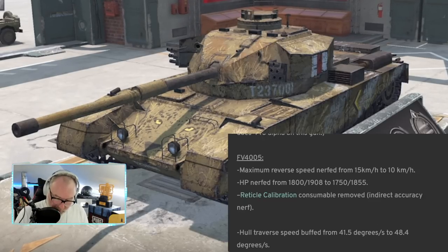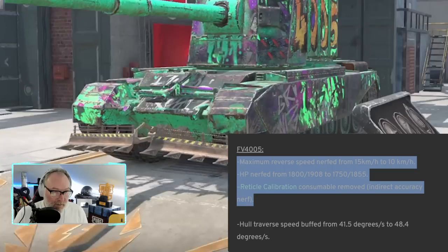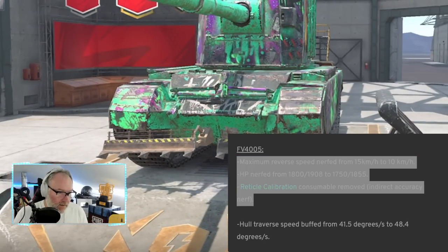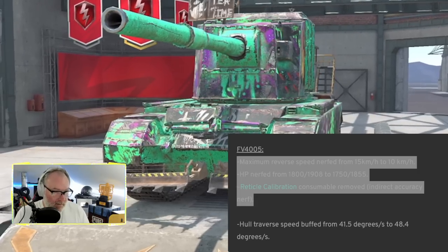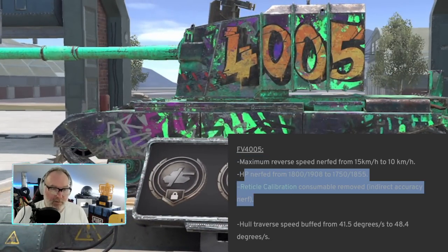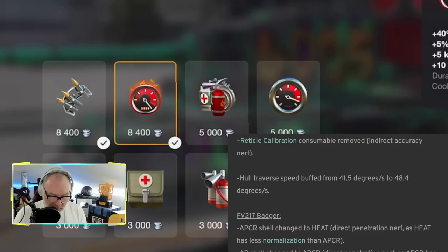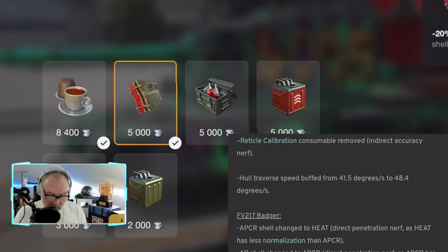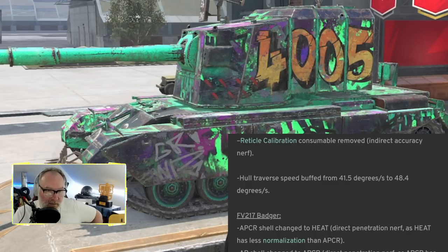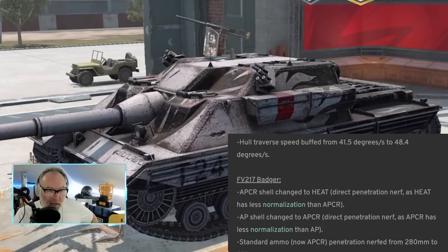FV4005 — reverse speed buffed, pretty good for a tank with such fragile armor aptly termed the Shit Barn. Hit point nerf — not good. Reticle calibration removed. Engine boost and shell reload boost consumables are the ones to run. Minus 20 damage from high explosive shells. Better hull traverse — that's great. The Badger: APCR changed to heat — not good. AP shell changed to APCR — again not good. Accuracy dispersion nerfed to 0.301, or 0.285 with all the bells and whistles. Shell velocity nerfed.